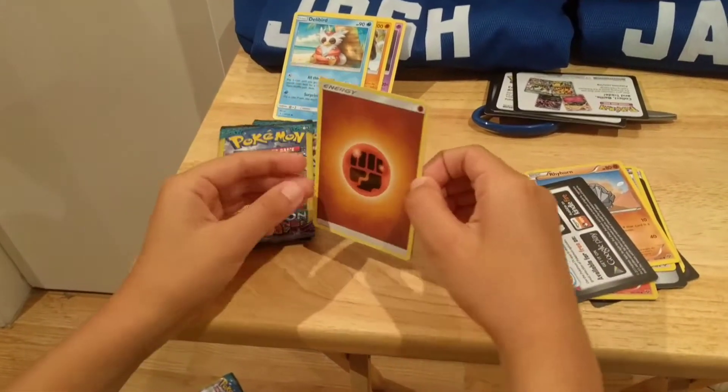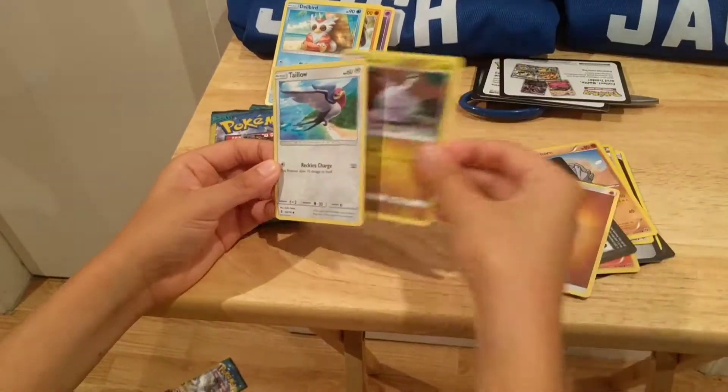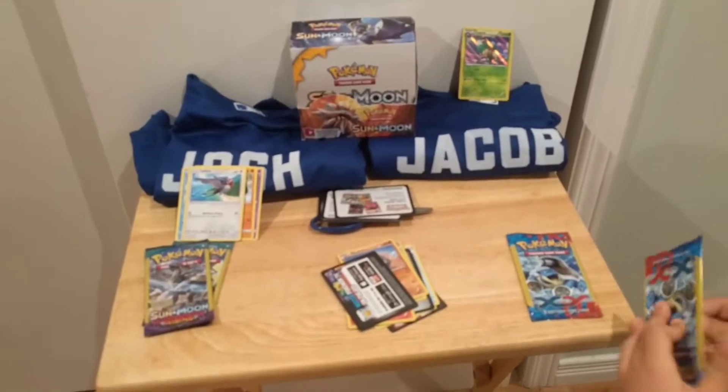The card here starts off with a Fist Type Energy, a Gyumi, and the last card is a Common Tail. I got a Tail in the X and Y pack too.